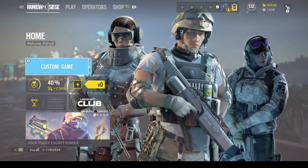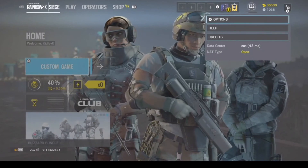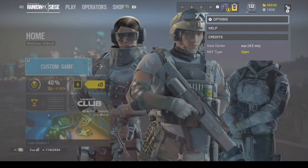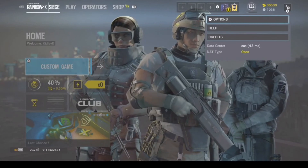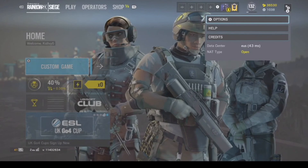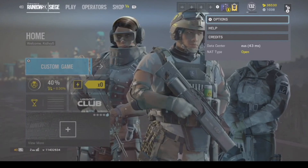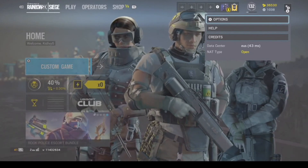Okay, so the game went ahead and started back up. Go ahead and hit your start or select button — and right here, 43ms and my NAT type is now open. Note that this has not changed from any other method anyone else will tell you. I know some people want to know about IPv4 or IPv6 — I'm not completely sure on that. All I do is go through this restart and it's perfectly back to an open NAT type.